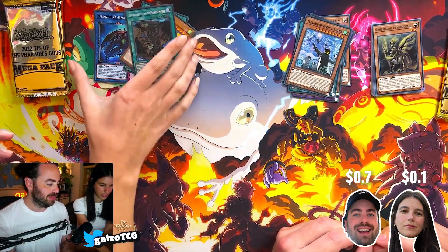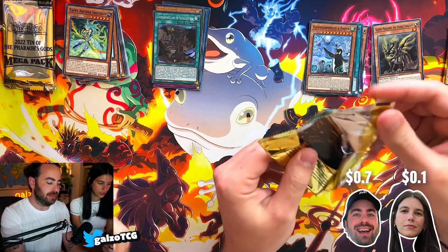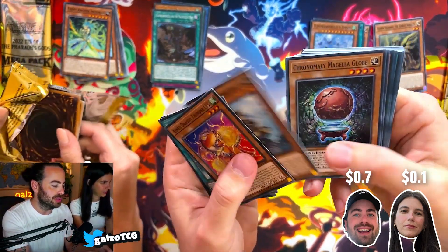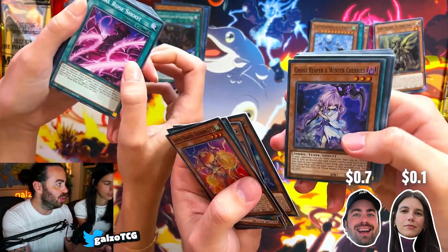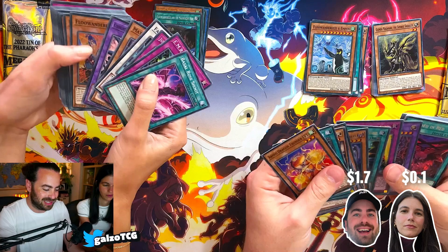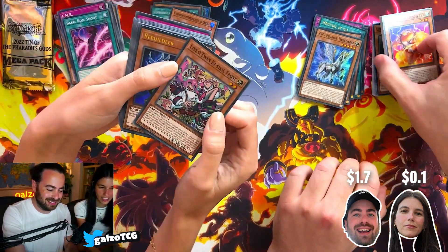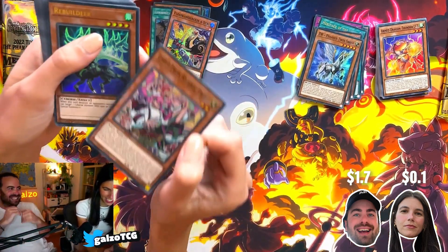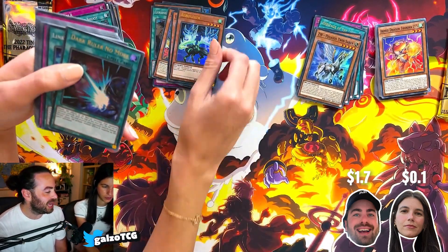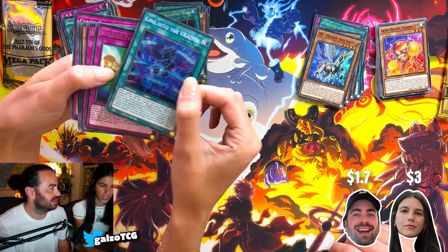Alright, first booster — I think you might have gotten this one because the Floundreeze map is a little more expensive. We'll add it up at the end. My next booster pack: we got Pegasus Twin Saber, Winter Cherries, Heritage of the Light, the Revived Sky God. I'm getting all the Branded stuff. I got the Floudreeze again and Live and Let Live. She's actually really cool — yeah, an anime wife. Oh my god, it's the Dark Ruler No More! And then Link into the Brains.